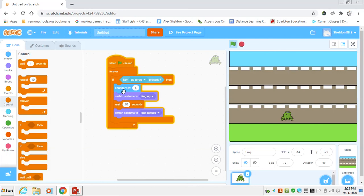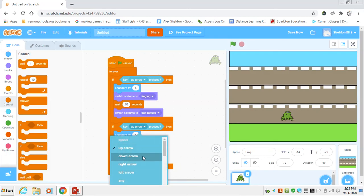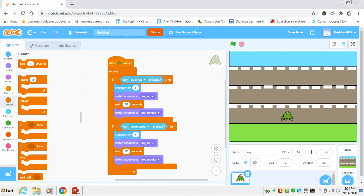So for the up arrow: change y by 5, change costume to frog up, wait 0.05, change back to frog regular. We'll duplicate this block for the other directions. For the down arrow, change y by negative 5 to move down, and I'll just keep it on the regular costume — no jumping animation needed for moving down.